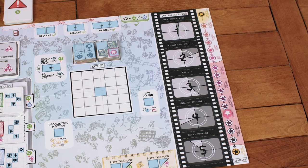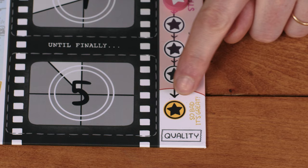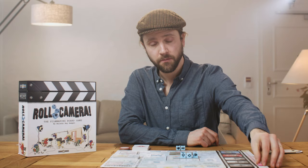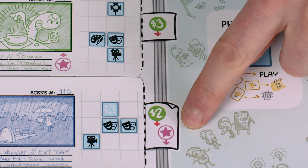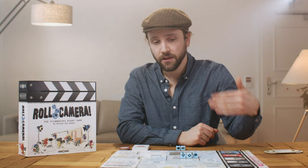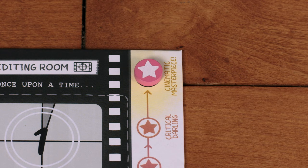The quality track measures the quality of your film. The quality marker will be bumped up and down throughout the game by various scenes, ideas, problems, and other effects, but it cannot go higher than Cinematic Masterpiece or lower than So Bad It's Great. If you ever need to lose quality to pay a cost, you must be able to do so in full — so if the quality marker is at So Bad It's Great, you can't shoot the bottom storyboard scene which requires losing one quality. However, you can still gain quality even if the marker is already at Cinematic Masterpiece.